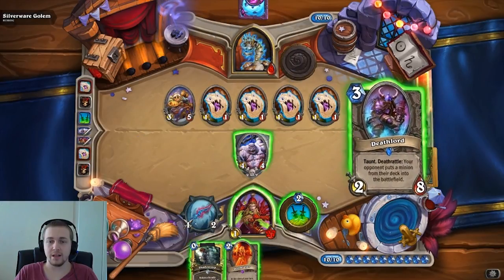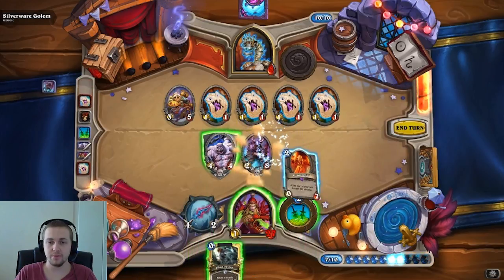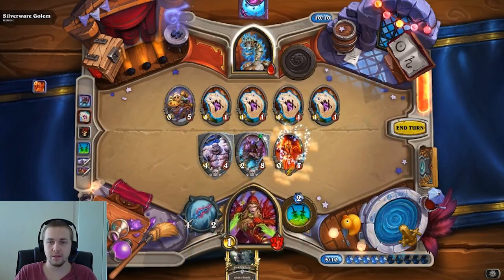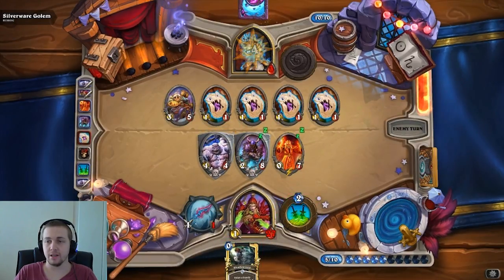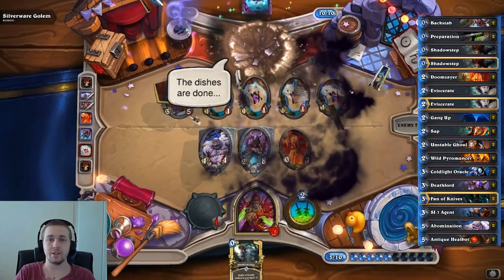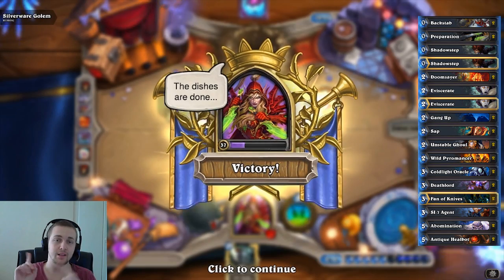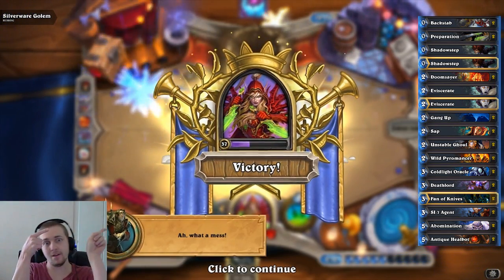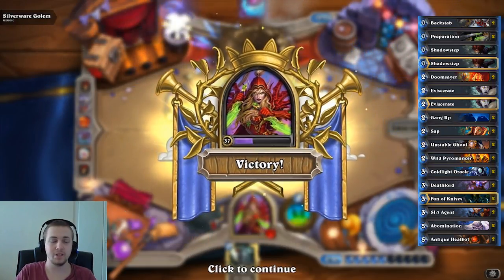So there you have it guys — very easy to do on Heroic with Mill Rogue, very simple. Not much of a problem. And here you'll take 8 damage — cool, all done. I'd like to thank you guys for watching, I hope you enjoyed the video. I hope my deck list on the side up there will help you a lot. I'll catch you on the flip side — don't forget to like and subscribe.